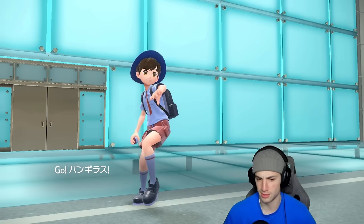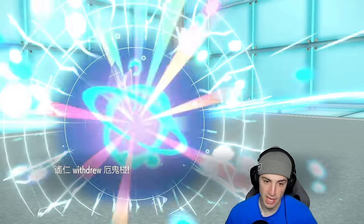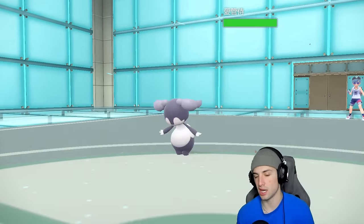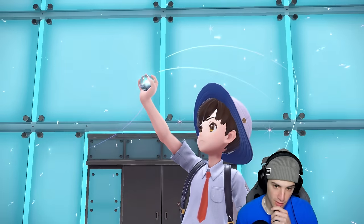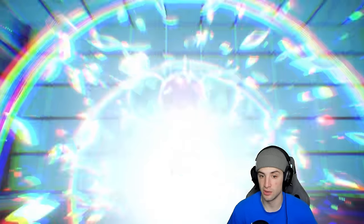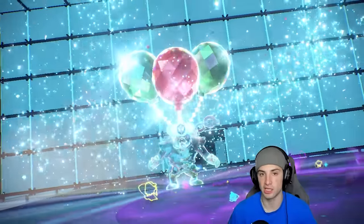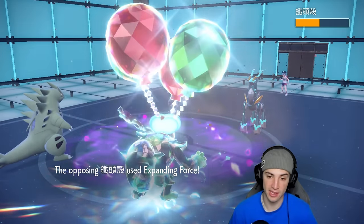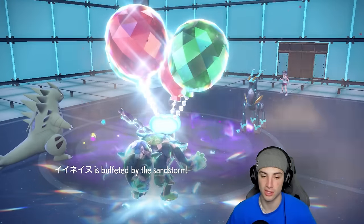Good read — he does swap. Indeedee goes for psy-spam and Okidoki Terastallizes. Ttar is a great dark type to dodge the psy-spam and Knock Off comes out doing big time damage to Iron Crown. There's the Expanding Force but the Assault Vest clutches up — if we hadn't Terastallized we would've died. We're in a decent spot now. I think we just double down with Knock Off from both.